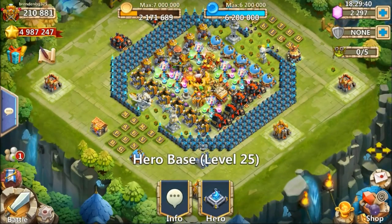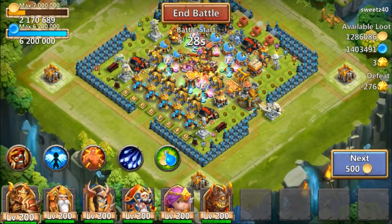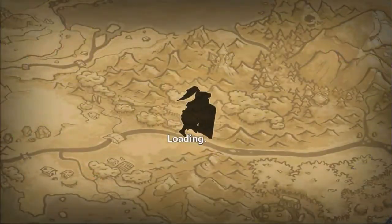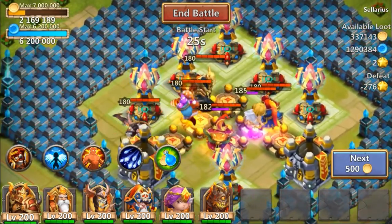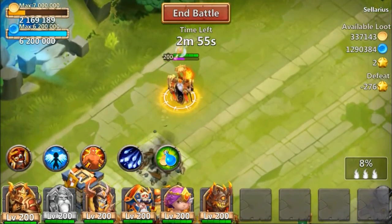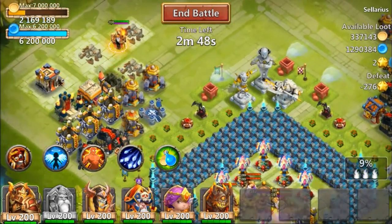The bad thing is we gotta build his energy up somehow, so we need bases that are gonna allow us to do that. That's kind of hard nowadays with these Guild Wars bases that can be up at all times. We need a good base — oh here we go, this is a good base. We got some very strong heroes in there. Let's go ahead and watch him build that energy.